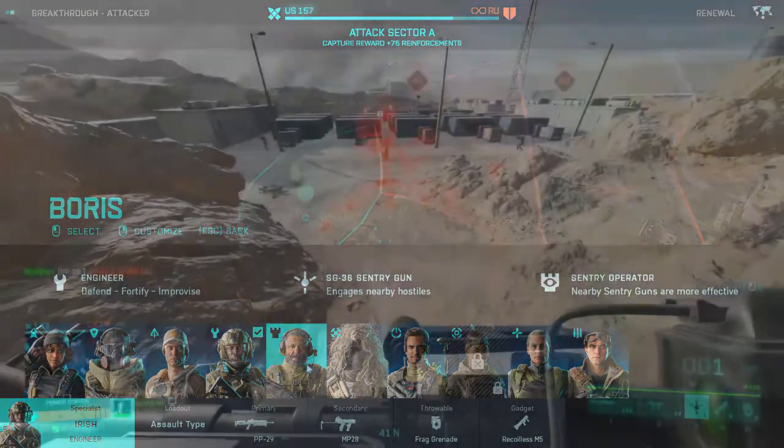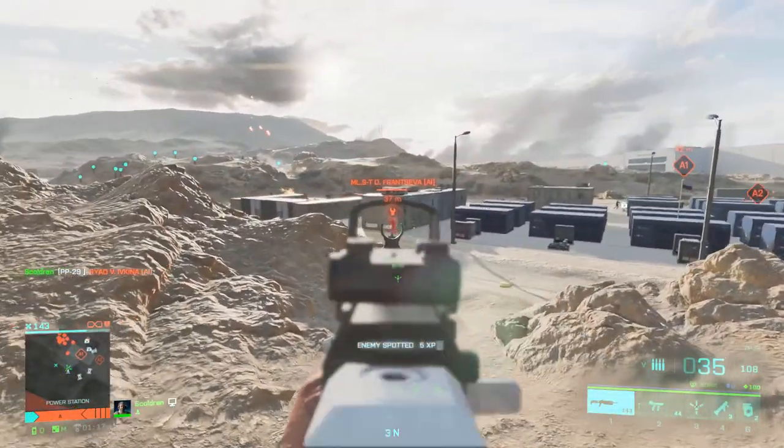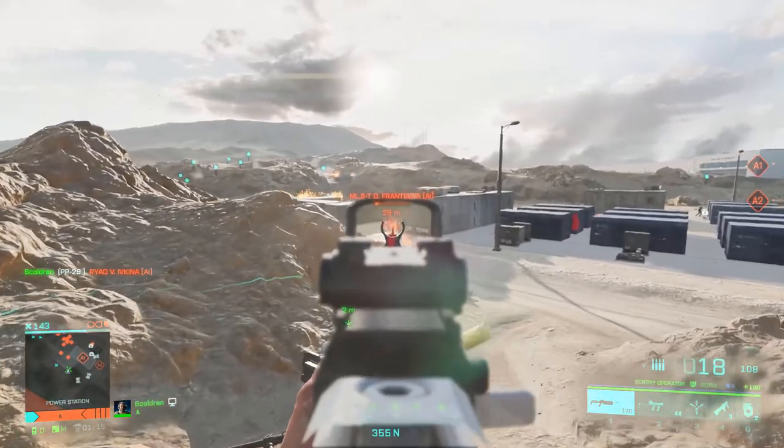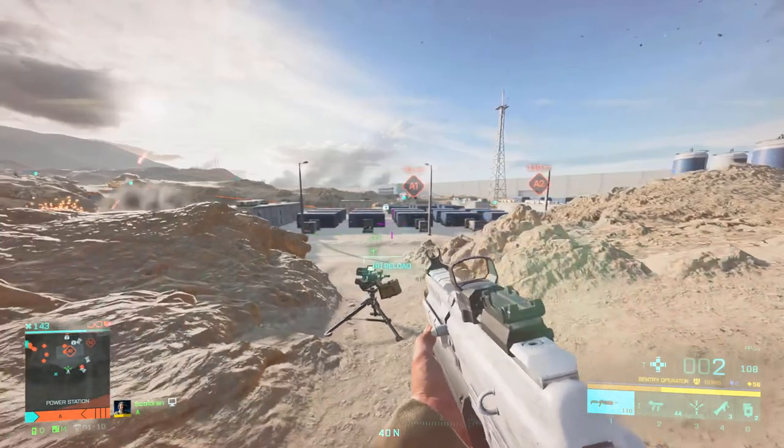Moving on to Boris. Boris can drop sentry turrets that shoot within a 180-degree radius at anything that enters their line of sight. Boris also makes other sentry turrets more effective whenever he stands near them.